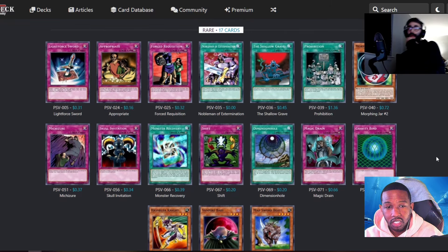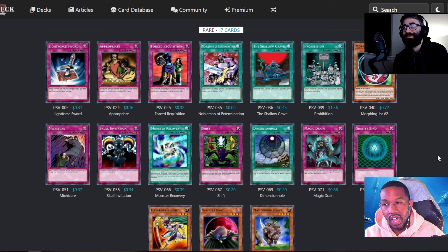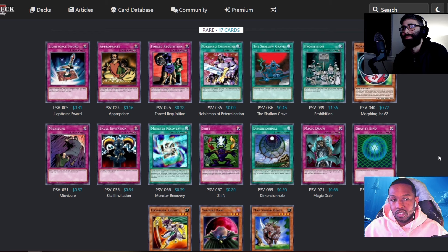Looking at the rares — Moment of Extermination is there. Gravity Bind is in this set, and apparently this is where the progression series can get really bad with stall tactics: Level Limit Area B, Messenger of Peace, and Gravity Bind together. We don't really have many outs to those cards, and it just makes it where it's not fun. You summon monsters, they activate one of these cards, and now you have Swords of Revealing Light for the whole game until you draw your one out. So I kind of don't even want to play them.